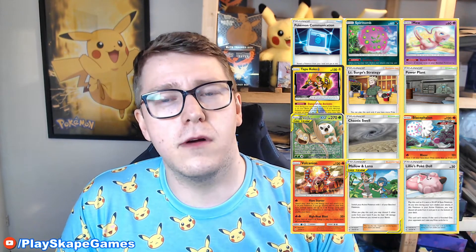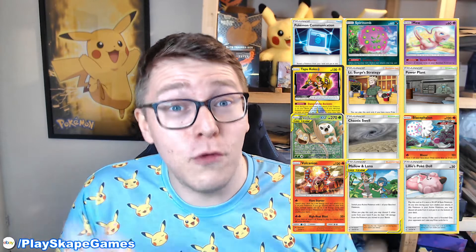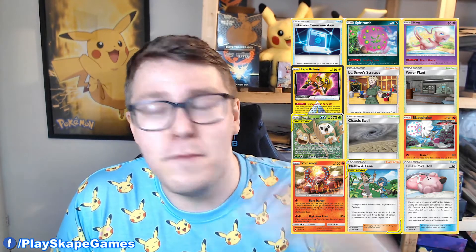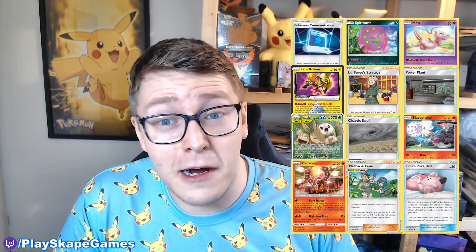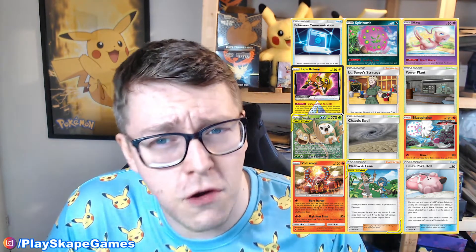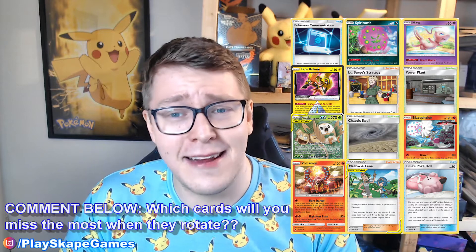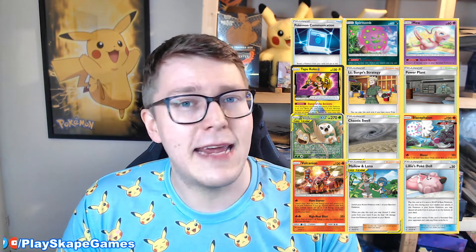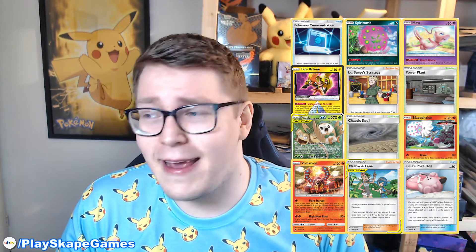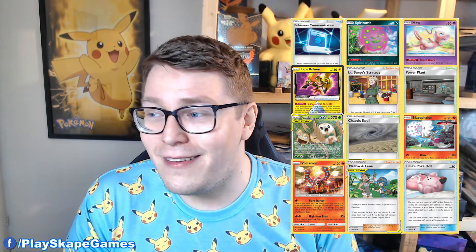Volcanion, Poke Doll, Surge, Glacephalon, Chaotic Swell, Pokemon Communication, Mallow and Lana, Coco Prism Star, Spiritomb, and Mew — these all potentially in their own right could have made the top 10. If these are my honorable mentions and they didn't make it, it just shows you how busted the tag team format cards were. Volcanion is still the best single-prize fire Pokemon for setting up; Poke Doll and Lieutenant Surge were cornerstones for control decks; Chaotic Swell fit into any deck; Pokemon Communication is still handy for consistency; Coco Prism Star is an absolute staple of all electric decks; Mallow and Lana was our best healing option for ages; Spiritomb was a very impactful deck; and once Bench Barrier Mew rotates, we have no ways to protect our bench.